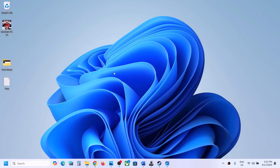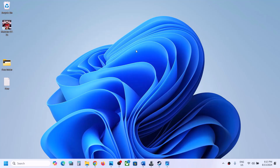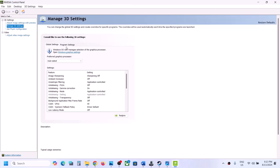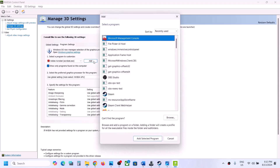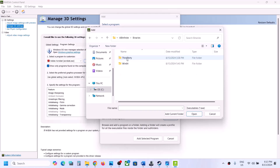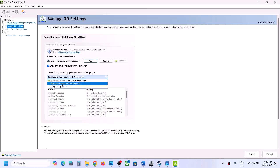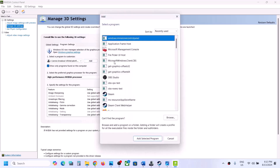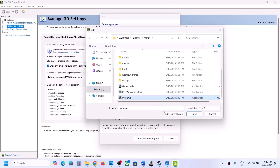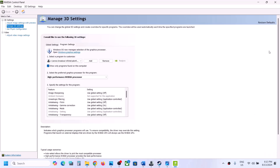NVIDIA card users can also right-click on the desktop, choose Show More Options, and click on NVIDIA Control Panel. Once open, go to Manage 3D Settings, then Program Settings, and click Add. Navigate to the game installation folder — Halo Infinite > Binaries > Win64 — select the first .exe file and click Open. Select High Performance NVIDIA Processor and click Apply. Then click Add again, browse for the second .exe file, open it, select High Performance NVIDIA Processor, and hit Apply. Then launch the game and check.